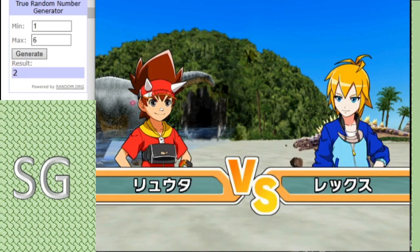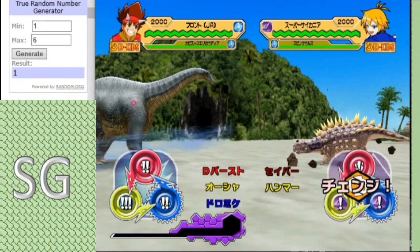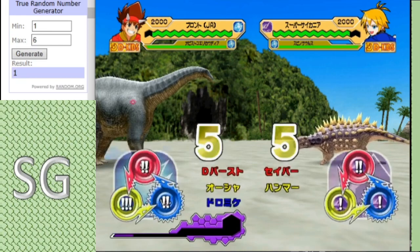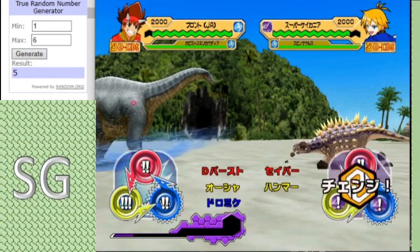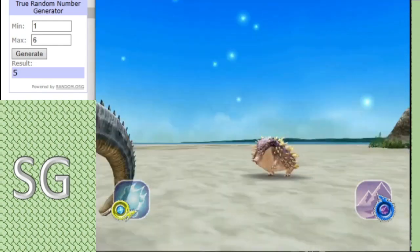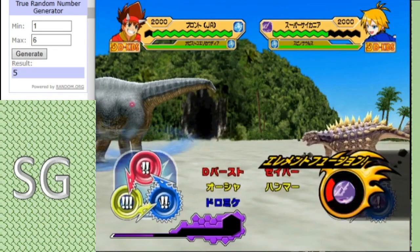There should be a big crash. We start off with a tie, and the Quakesaber activates. Brontikins gets the first hit, and that's Defense Burst activated — not doing much damage. That's once.